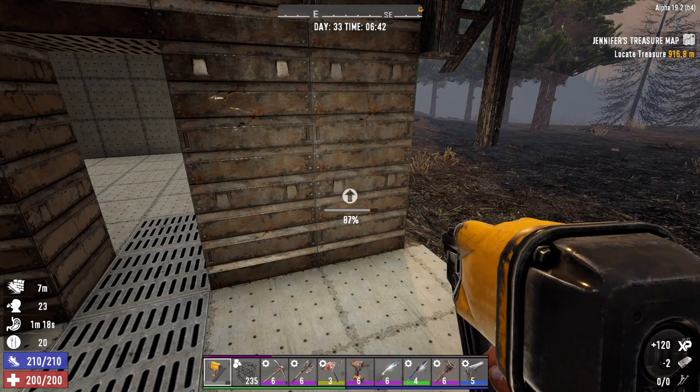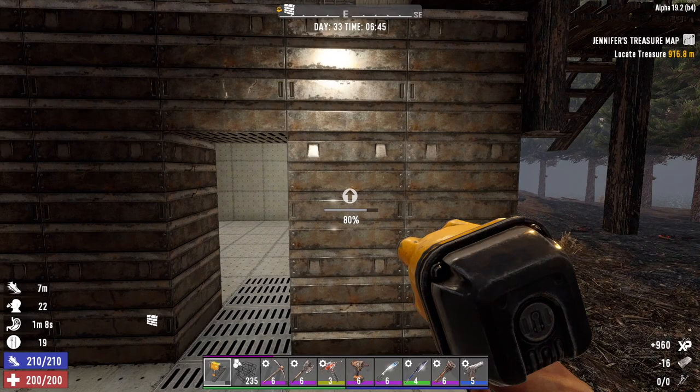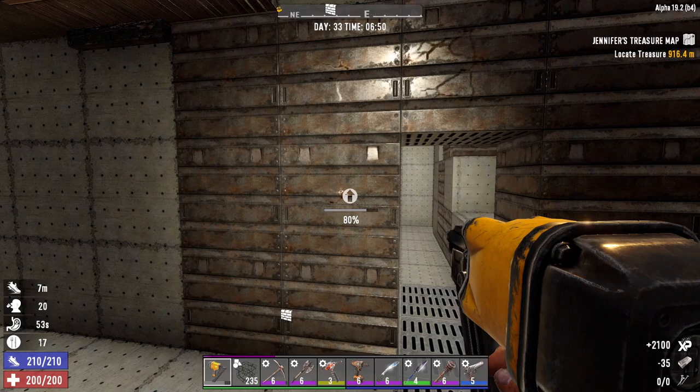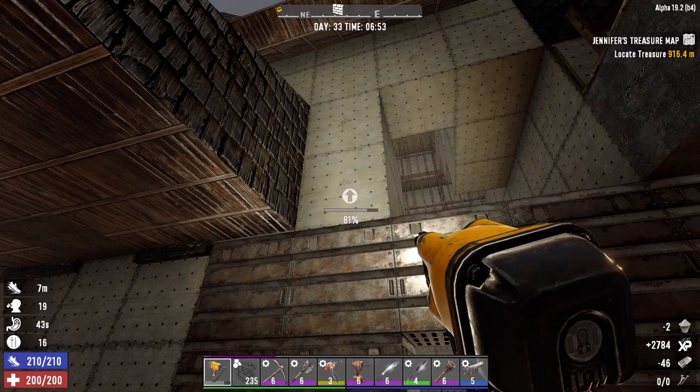Now we got a bunch of repair work to do here. I don't think I'm going to have enough steel to repair all the steel. I got some crafting in the forge right now but we're completely out of iron, so we need to go mine some iron when we're done repairing what we can here. Then get right back to the cabin and start smelting it down in the forge because we can't wait until it's like hour 17 or 18 and then come back and start smelting the iron down.